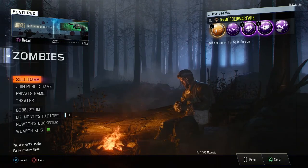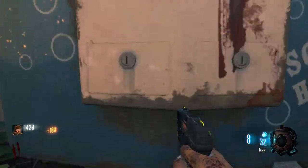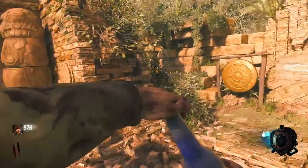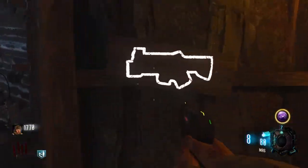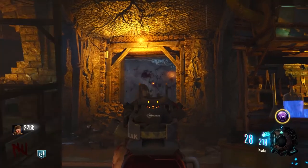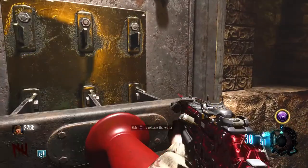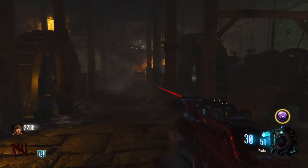Once you get into the game, you're going to want to buy Quick Revive straight away and head to the Power Room to turn the power on. On your way to the Power Room, you can also buy the Kuda off the wall or the AK or something like that, so that you have a half-decent weapon to defend yourself with to begin with.